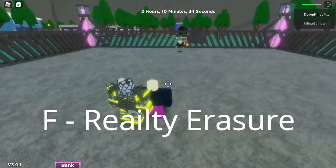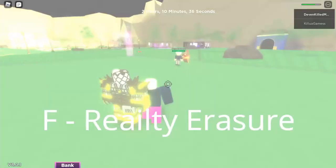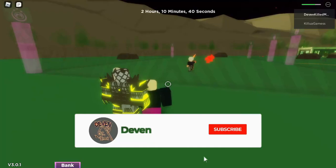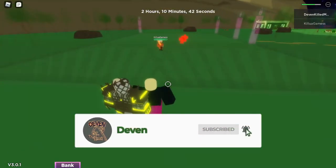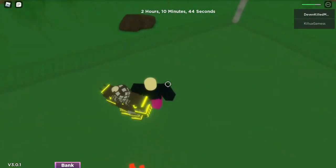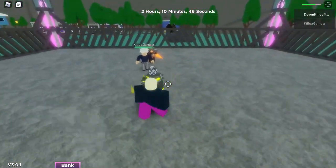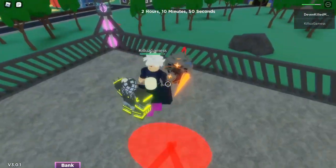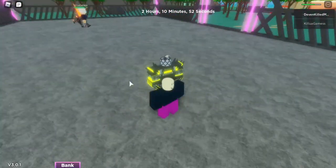The next move is Reality Erasure — you press F. The Time Erasure effect in this game is really cool looking. You cannot attack in Time Erasure, but it helps you get a better chance of running away and planning out your next attack. So for example, if I were to attack him from behind — I missed because I'm bad — but if you were attacking him, you could do that.